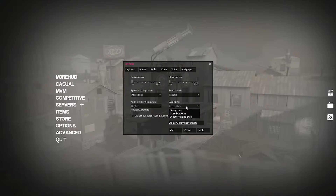Captioning — you can put subtitles on for different dialogues and things like that, but that's not going to help your performance. You can also silence the audio while the game window is in the background, so if you alt-tab out, it silences the audio.